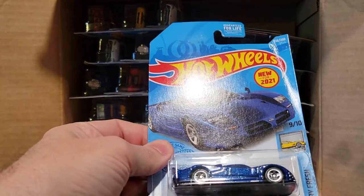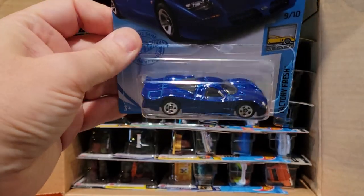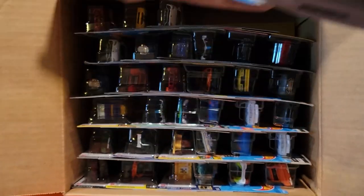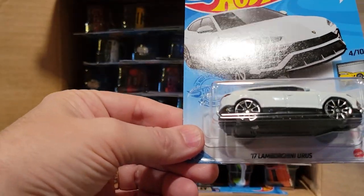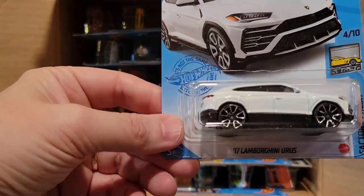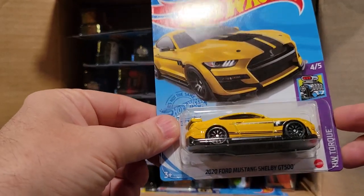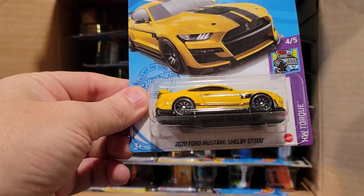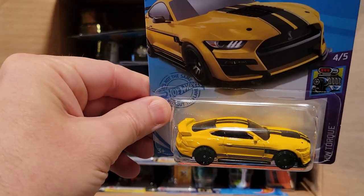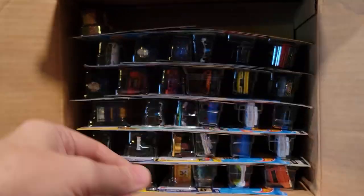Next up we've got the Nissan R390 GTI — that's a new one, see how he does. Then we've got the '17 Lamborghini Urus in white this time, that's a nice color for it. Here we've got the 2020 Ford Mustang Shelby GT500 — so this would be the super treasure hunt, I guess there's still a chance it's in here, but we'll race this one.